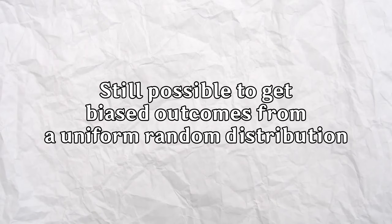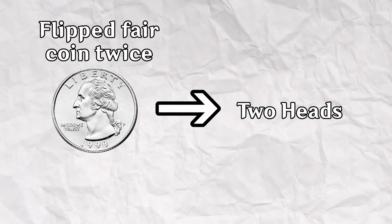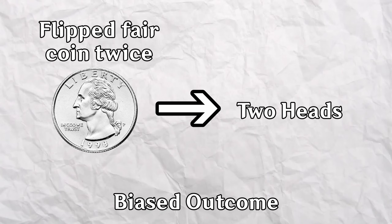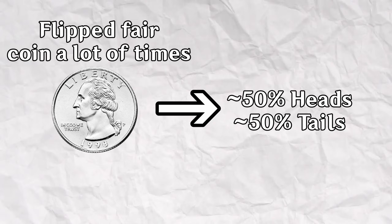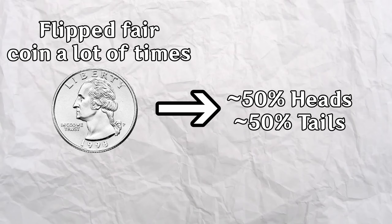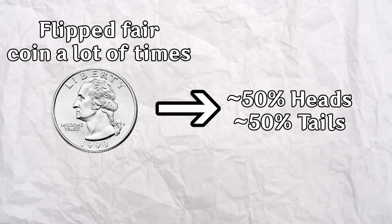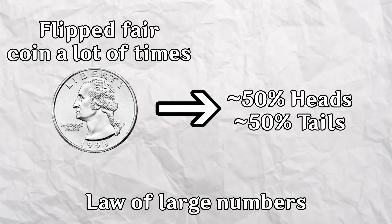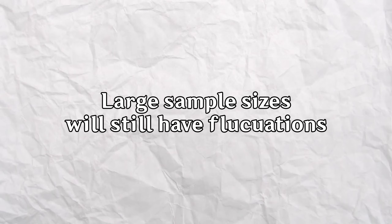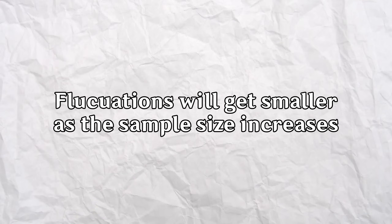This is why pseudo-RNGs are described as deterministic. Additionally, it is still possible to get biased outcomes even from a uniform random distribution. Have you ever flipped a fair coin twice and gotten two heads in a row? This is a biased outcome since you didn't roll any tails. However, as you increase the number of flips, you would eventually expect the percentage of heads and tails to be around 50%, with some small fluctuation. This principle is called the law of large numbers and also applies to RNG algorithms.